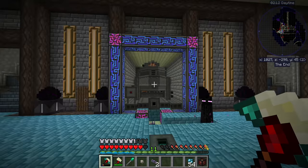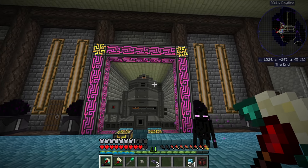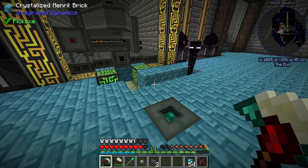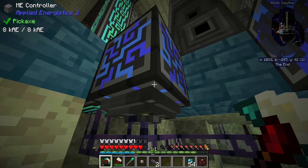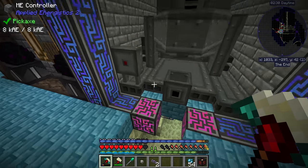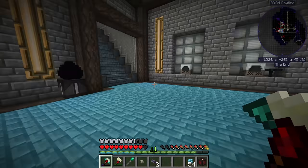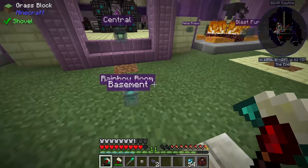We're using this as our main controller now. Each side of this controller can be connected with cable — regular cable gives you eight channels per side, dense cable gives you up to 32 channels per side. Because our P2P tunnel here is connected directly to the ME controller, it can take all those 32 channels and pop them out over at the top — much like with power.